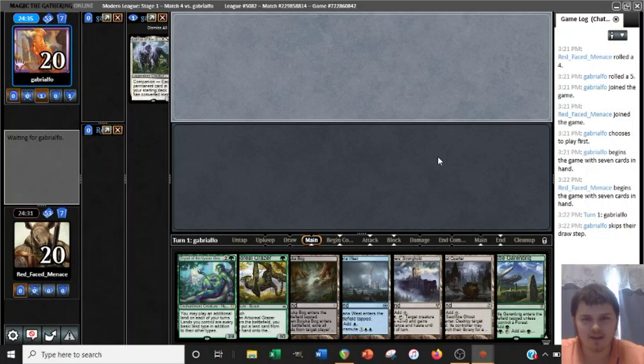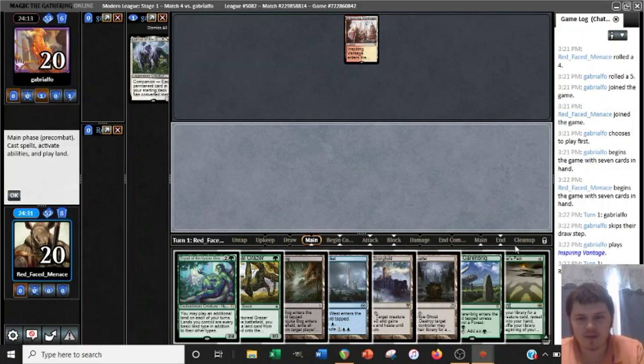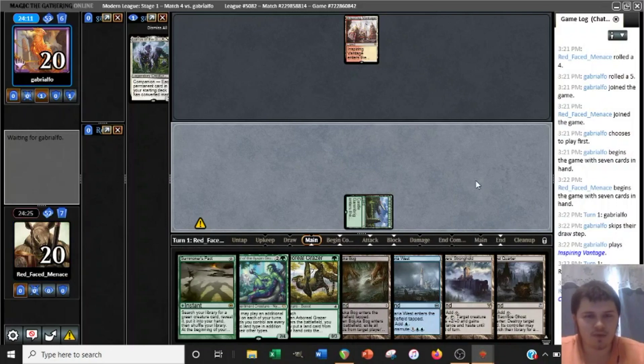Moment of truth — what land are they playing? What deck are they playing? Personally, I prefer playing against the Red-White Prowess versions, just because the matchups generally feel more tense. They're fast, and there are moments where you could be dead, and moments where your opponent can't do anything. Overall, it's just more interesting. And it does look like we're playing against Red-White, so that's interesting news. Just by the law of large numbers, I would have been surprised to play against another Jund Lurrus opponent, since I feel like the Red-White Lurrus decks are a little more popular.